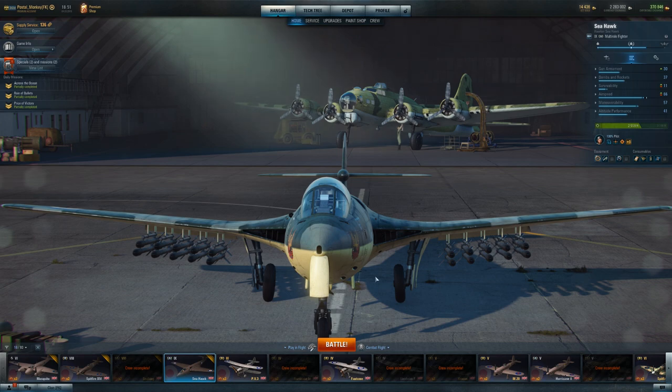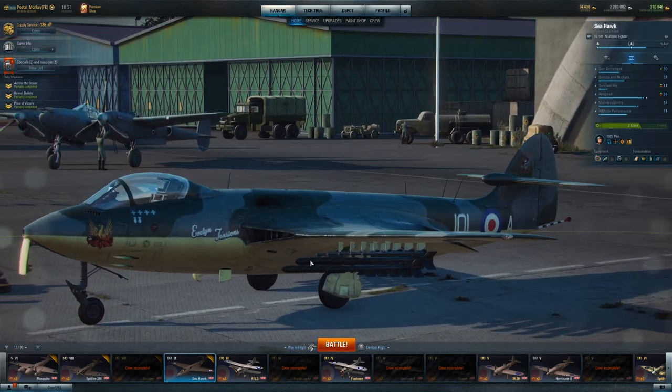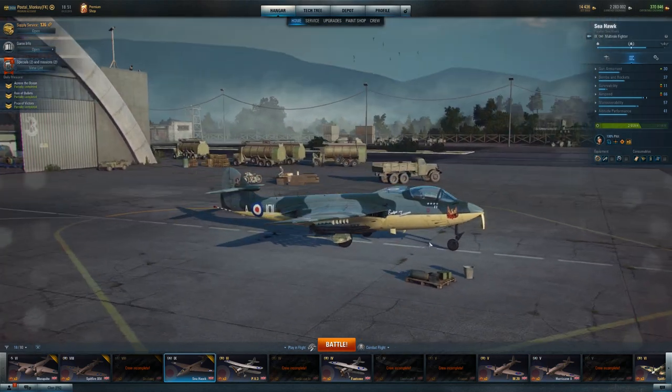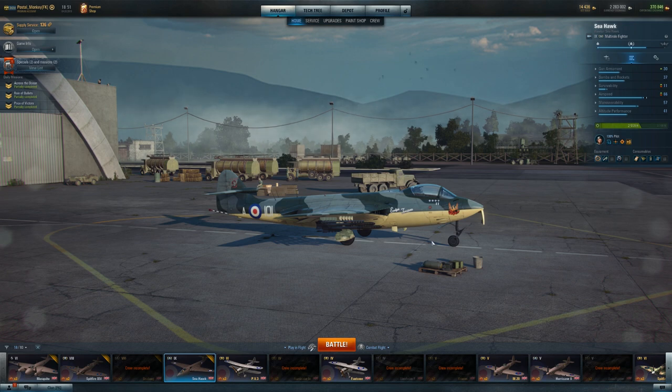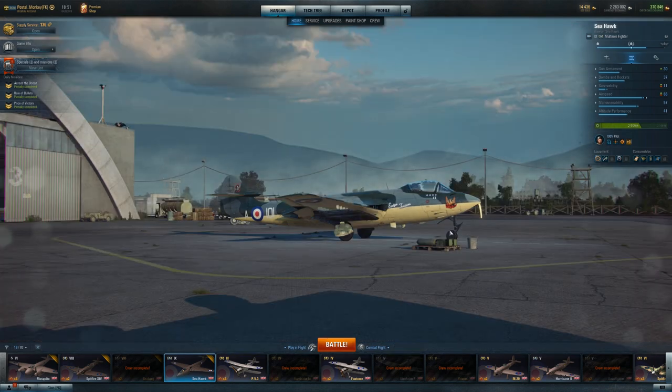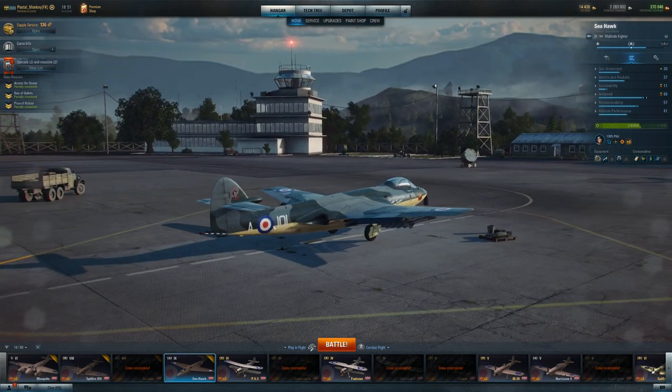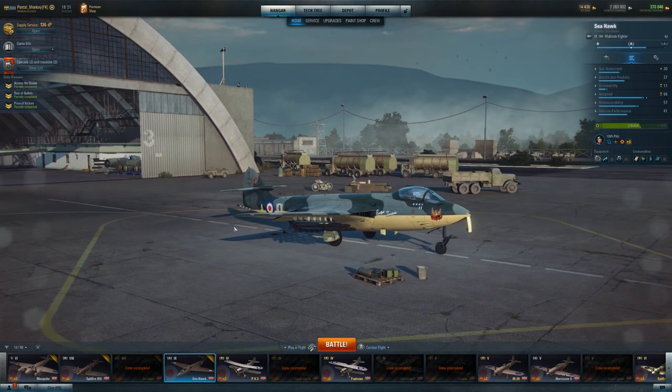Some history of this particular plane to start off with. As the name implies, this is a Navy — or built for the Navy — aircraft, the Royal Navy. You'll notice it has a tricycle undercarriage, meaning it's built for landing on an aircraft carrier — one wheel up front rather than a wheel in the back. Obviously we've got the hook on the back here, not that that will ever be used in-game, at least not in its current iteration.